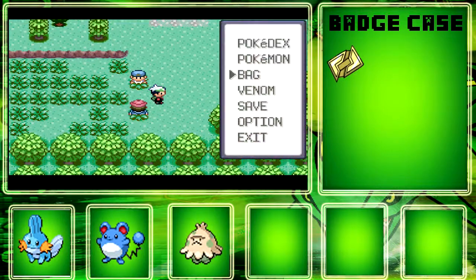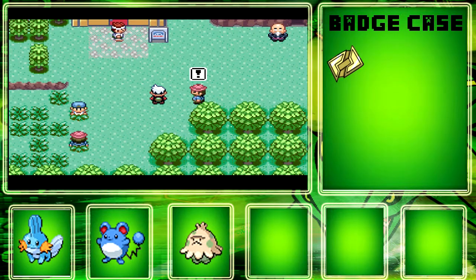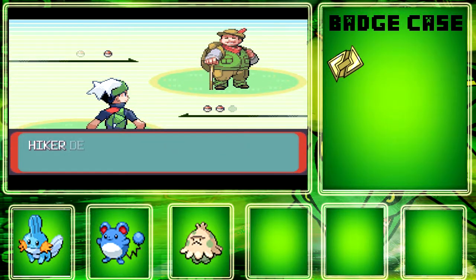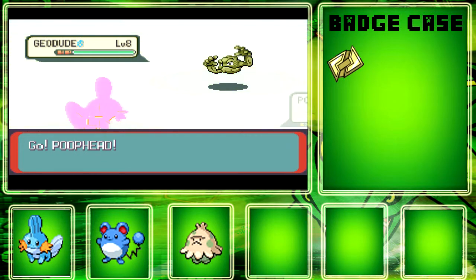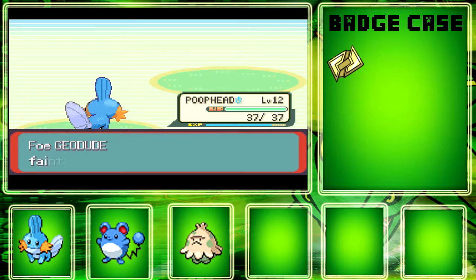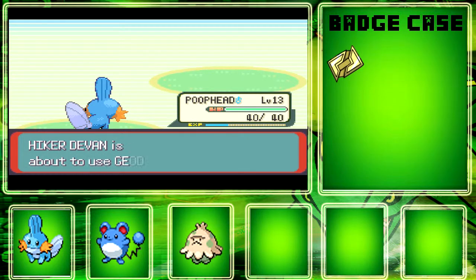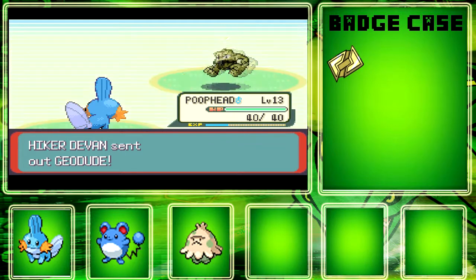There's another hiker here. Let's put 'Poop Head' — that's Mudkip's nickname — up front. I was thinking about using Wingull; I've used it before in past playthroughs and it's a good Pokemon, but I already have two Pokemon and if we face the Electric type gym that's coming up as the third gym, we'd be screwed. Poop Head just got to level 13 and is almost going to evolve into Marshtomp!